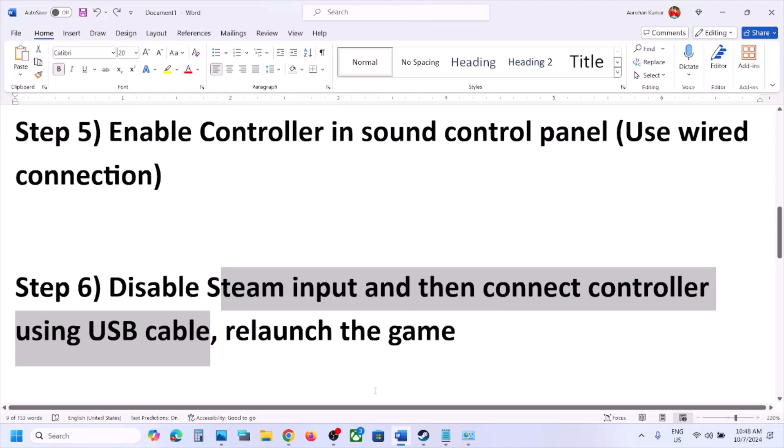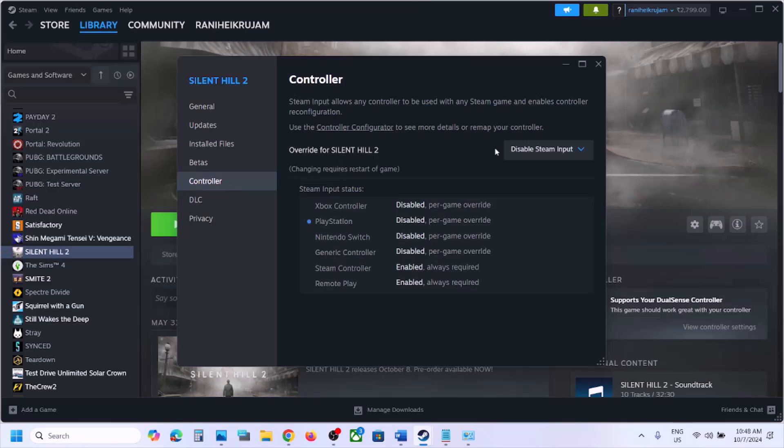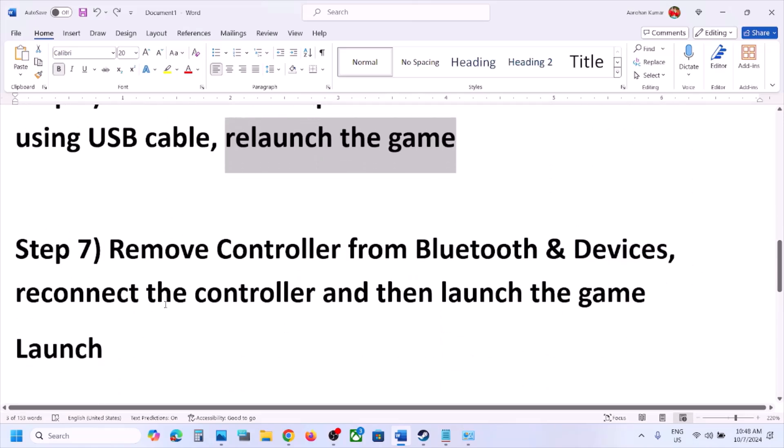The next step is to disable Steam Input and then connect the controller using a cable. Go to Steam, right-click on the game, select Properties, go to the Controller tab, and select 'Disable Steam Input.' Once done, connect your controller using a USB cable to the computer for a wired connection, then relaunch the game.